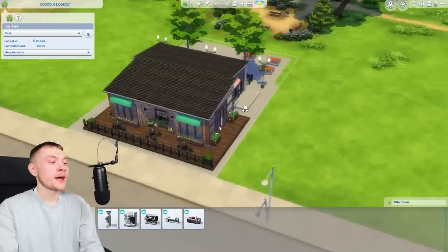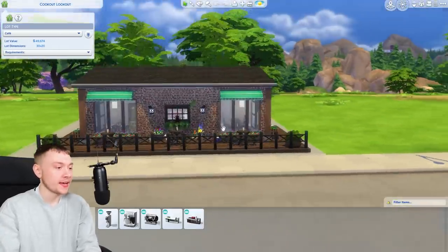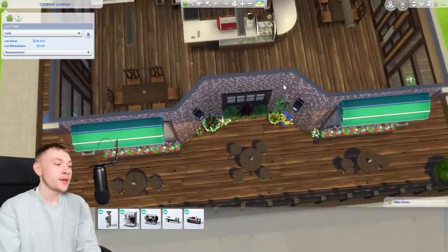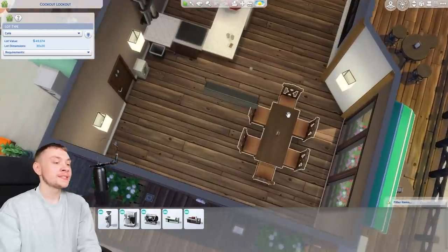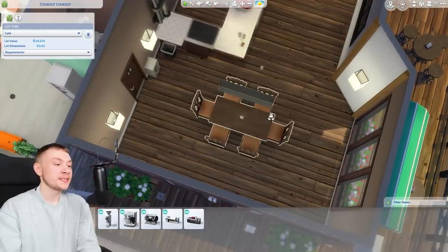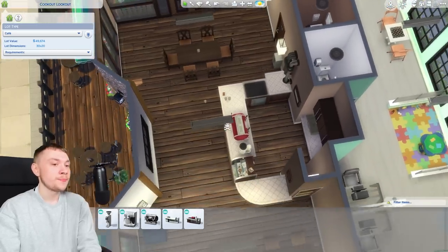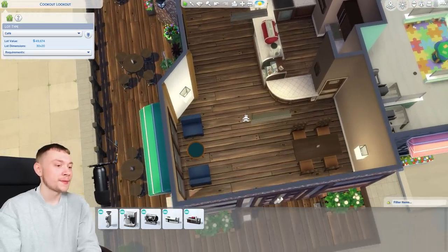Next up, in the Cookout Lookout area, I've been making a cafe - a sweet little looking cafe. When I'm doing the Walt save as well, I'm trying to think about it from a gameplay perspective. Realistically, if there's too many seats, too many things to do, it can wreck a little bit of havoc in the game. So I've deliberately not placed that many seats down.